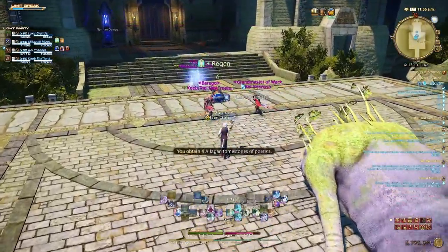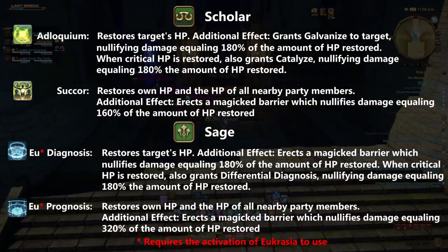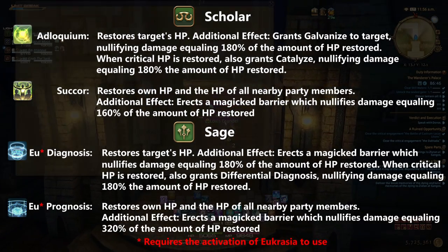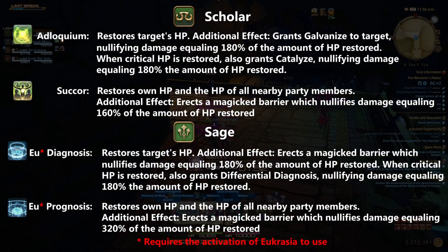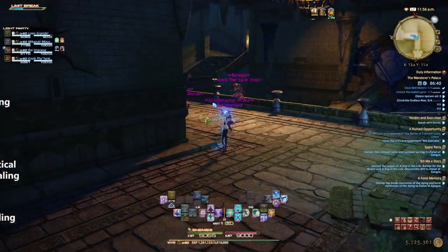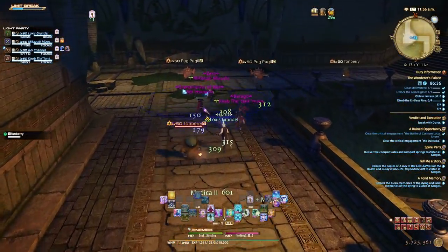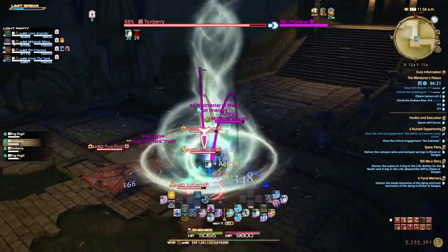If you're one of the bookworms, you're going to want to apply an AoE shield or a single target shield on your tank, again giving you a buffer period where you can cast another shield spell or do damage. If you're a Scholar, make sure you have your fairy summoned, and if you're Sage, you should never go into a fight without having Kardia applied on a tank.